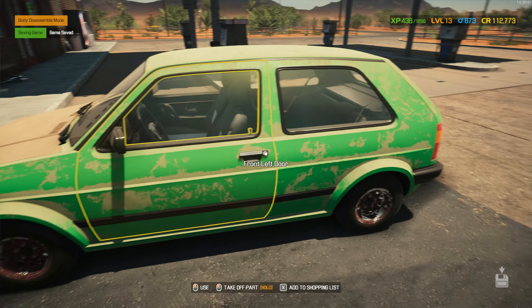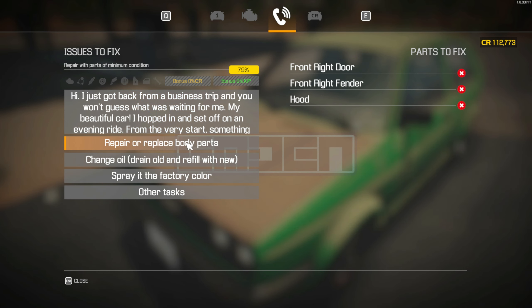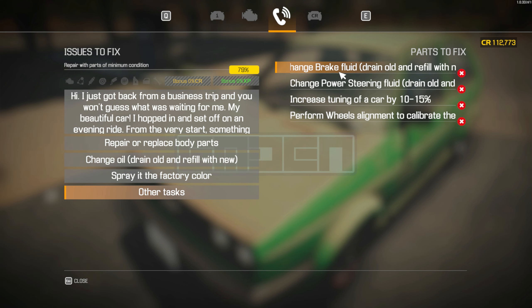Okay, let's take this order. So we've got a few parts that are undiscovered — replace or repair. Change the oil, spread the factory color, increase tuning of the car by 10%. This is something new that we haven't done before and I'll show you how you can do that.